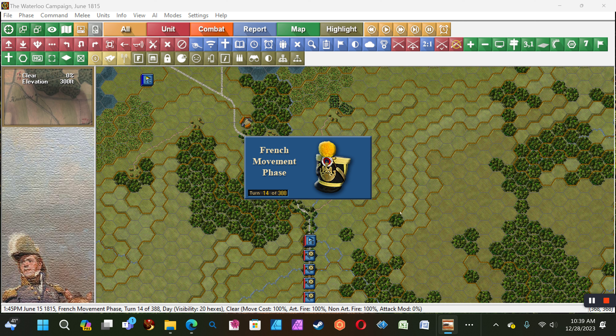This is the sixth video of the wargaming of Napoleon's Waterloo campaign, covering all four battlefields plus the area up to Brussels and as far south as Cherlois on the French-Belgian border. I am playing the French and the game's AI is playing the British and Prussians. It is June 15th, 1815, 1:45 PM, turn 14 out of 388, and it is the French movement phase.